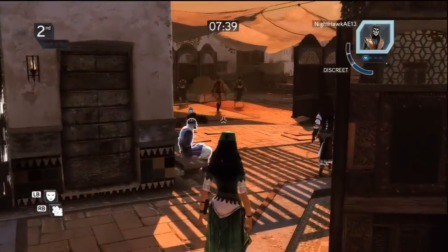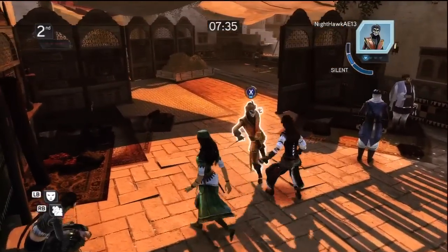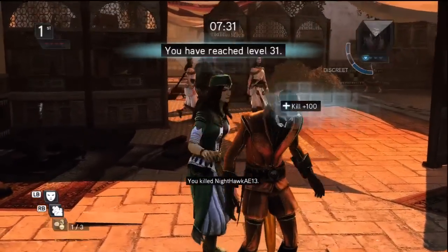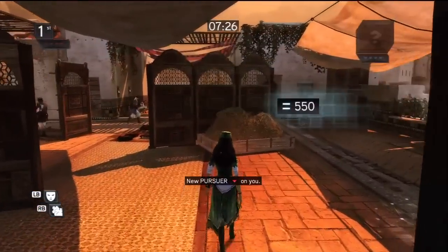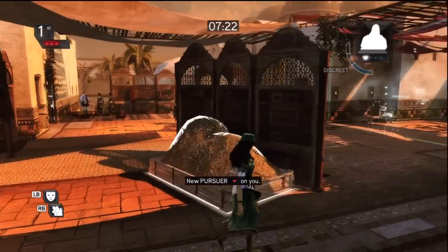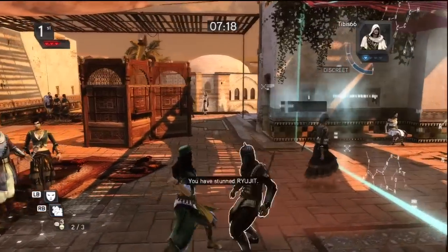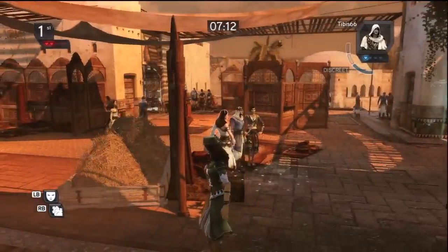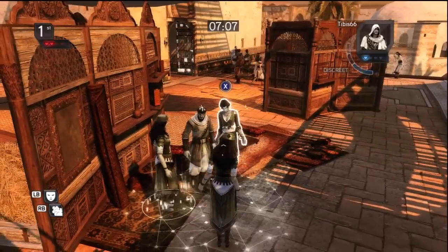We take a moment to examine the area before a blue outline on the Jester's portrait notifies us of his presence in our line of sight. That kill has placed us in first place but has also given us some unwanted attention — we now have not two but three pursuers hunting us down. Like this fuckhead, who tries to announce he's found the Vanguard before getting a nice try.